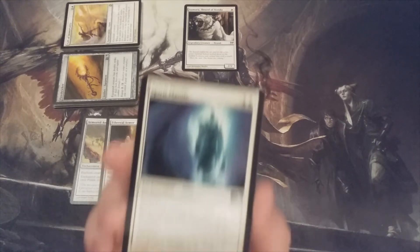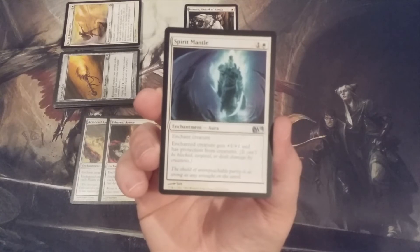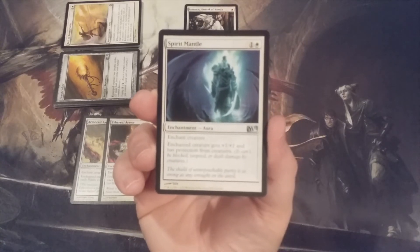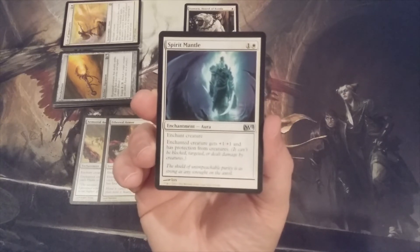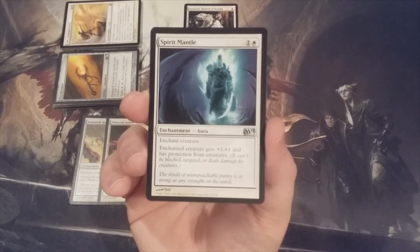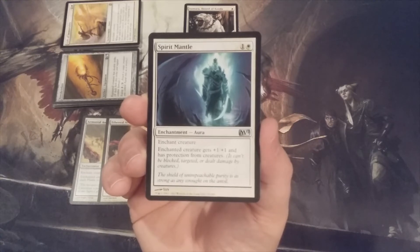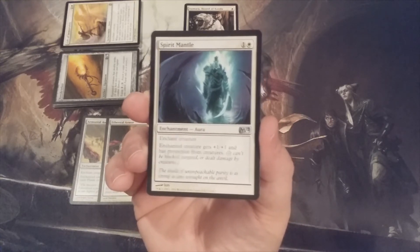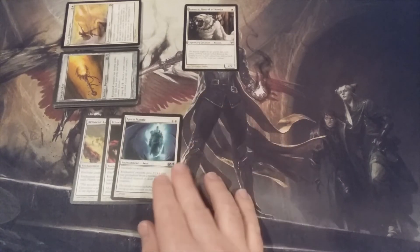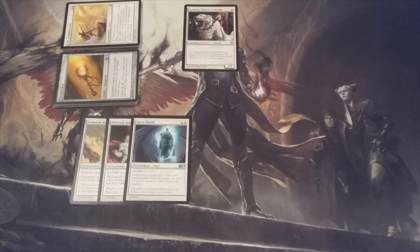Aura number three: Spirit Mantle, one and a white. Enchanted creature gets +1/+1 and has protection from creatures. Protection from creatures is just an easier way to say unblockable. So Spirit Mantle is in with a modest power and toughness boost but another way to give our doggy unblockability.